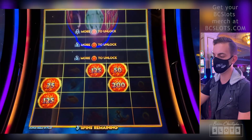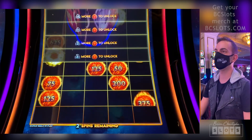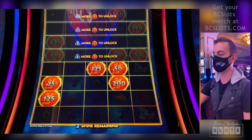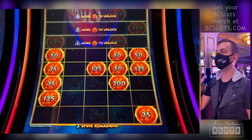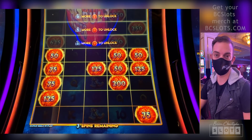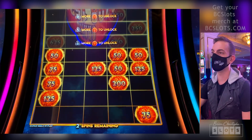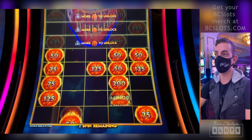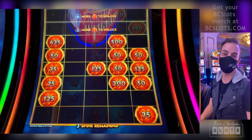Here we go. Line it up, buttercup. They all landed too high — got to get them down low. There's $112 there if we get to the next level. We only need one more ball to unlock the next level. Yes, we got it! Nice hit.